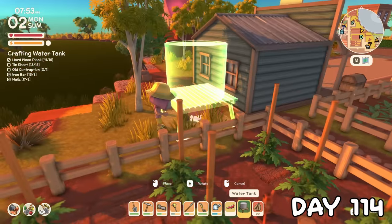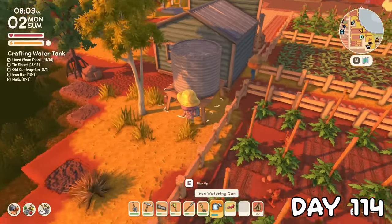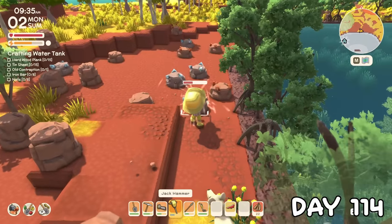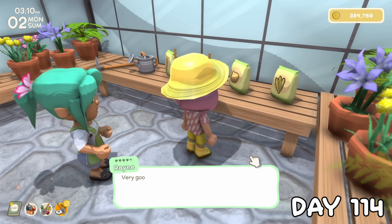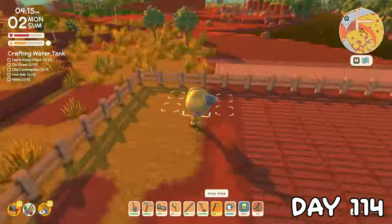The water tank is quite large, so I plopped it behind John's shop. We'll get to test the sprinklers tomorrow, but what is handy is being able to fill up my watering can there. All these sprinklers meant I was now low on ores, so I went surface mining for the morning. That afternoon, I bought a whole load of onion seeds because it was now time to get around to planting the new giant field.